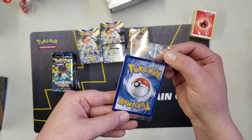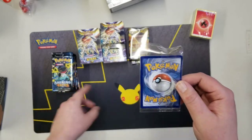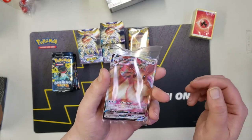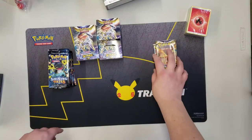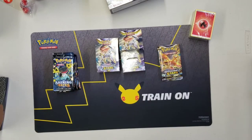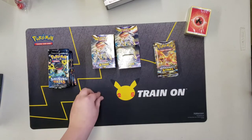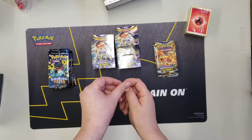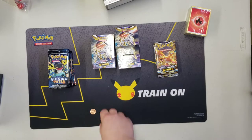Wow, I really hope the cards in the packs aren't that off-center. Let's do a coin toss to see who goes first — heads is Shining Fates, tails is Brilliant Stars. Shining Fates is going first!